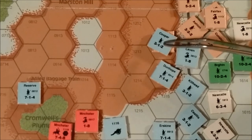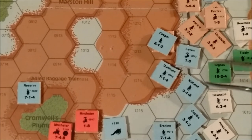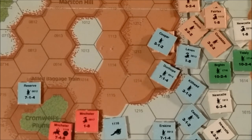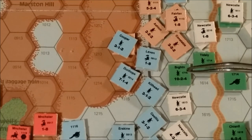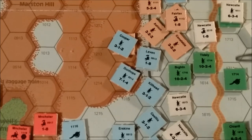For example, using Kupar, Dunhope, the leader Levin, and Kiliad - they are all disrupted and under Fairfax's foot. On the opposing enemy side, this Newcastle unit is in good order, Brighton is in good order, and so is Tinsley. Killhead is adjacent to ordered enemy units Newcastle and Brighton, so he is ineligible to rally. Dunhope is eligible to rally because he is next to his leader Levin. Even though Levin is adjacent to Brighton, he can still affect Dunhope's chance to rally.